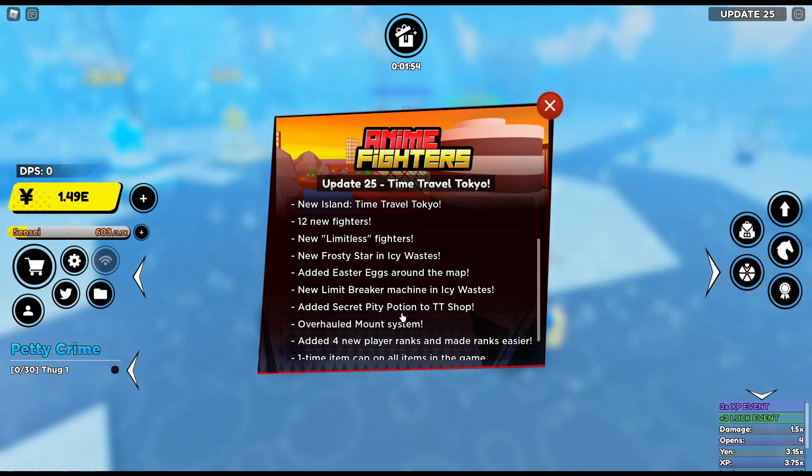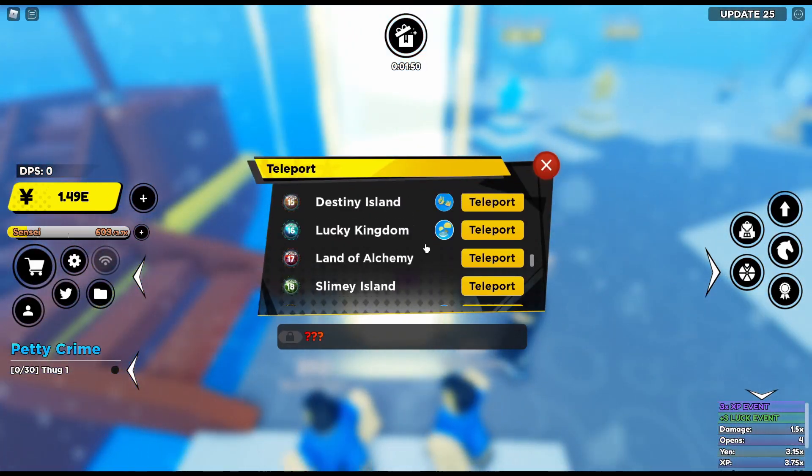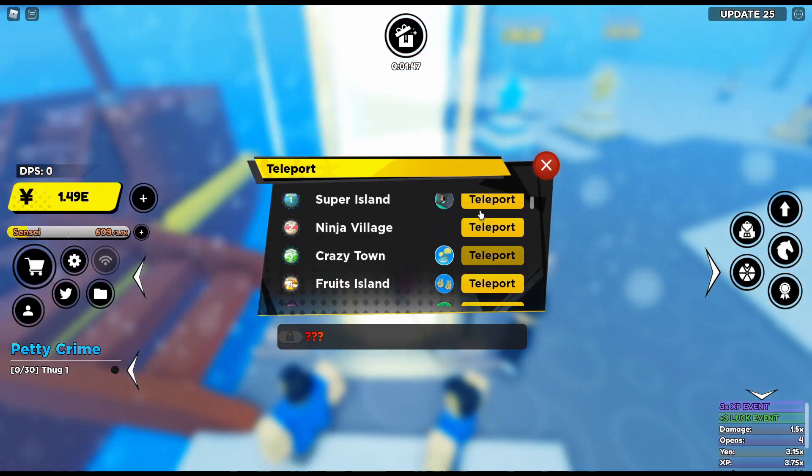There's a secret pity potion on the time trial shop. I don't know how much this costs, but I'm guessing it shows you secret pity for a certain amount of time.